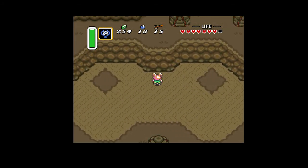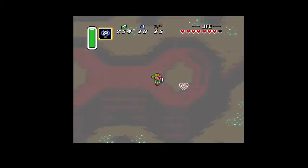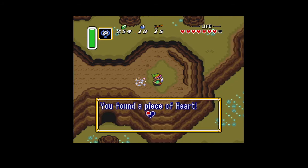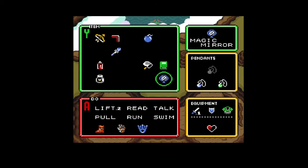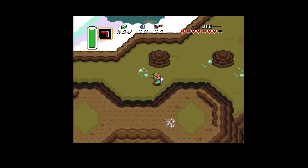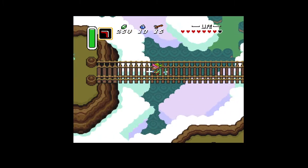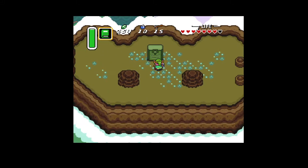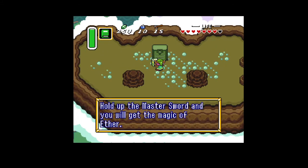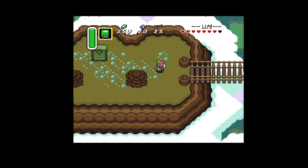Okay, this is Spectacle Rock — quite the spectacle. Looks like a pair of glasses. There's another piece of heart up here. There's a stone here — this is kind of interesting, you get exposed to this tablet first: 'Hold up the master sword and you will get the magic of ether.' I've got a sword but it's not the master sword — it's my uncle's sword.